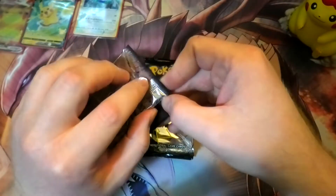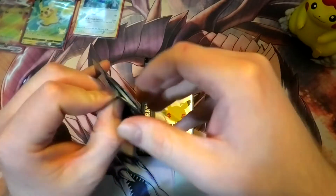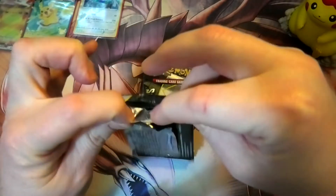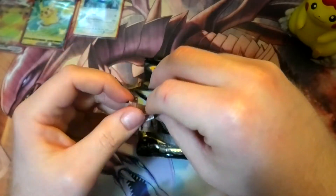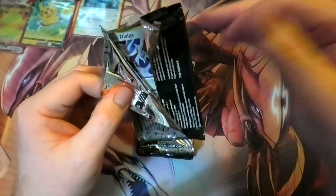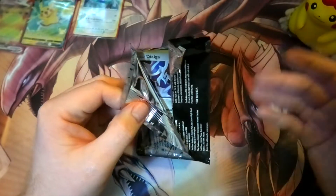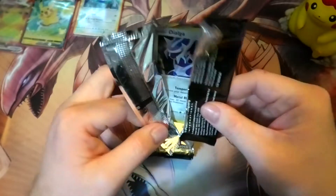I got my Shiny Magikarp cover in the last unboxing — I was so happy with that, and that's a really awesome tool to have done. When I eventually pull out my Venusaur, my other list of cards that I want was Shiny Magikarp, Shiny Mew — and I got the Shiny Magikarp.